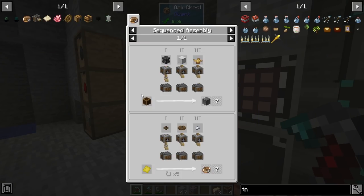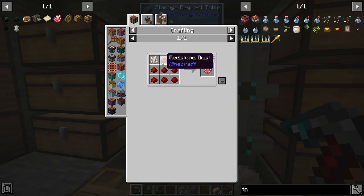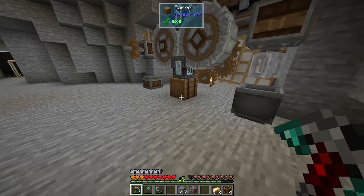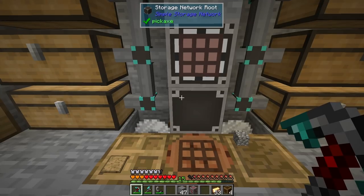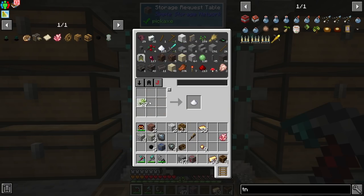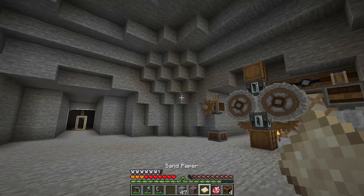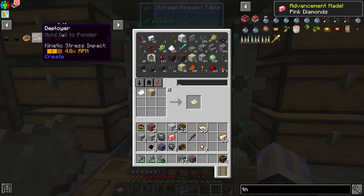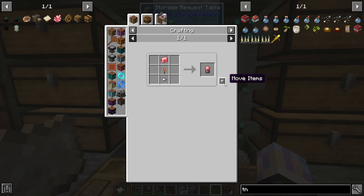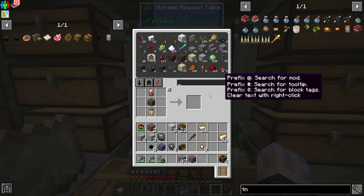To make the rotational speed controller we need a precision mechanism. We're going to make one right now — it's actually easy to do manually. First I need sandpaper. Right-click with the sandpaper in one hand and rose quartz in the other to get polished rose quartz, then craft the electron tube from that.